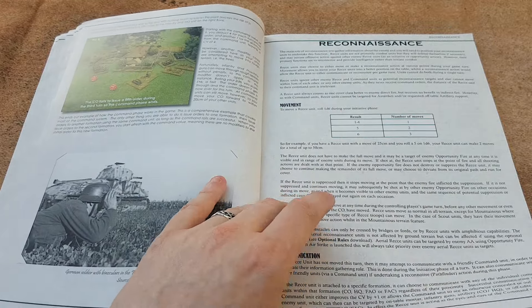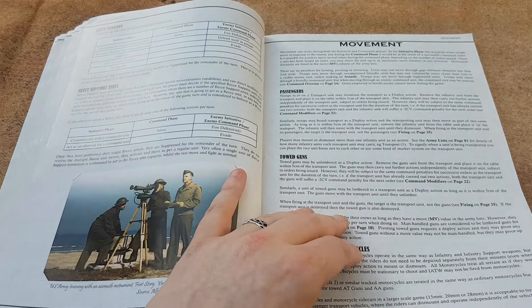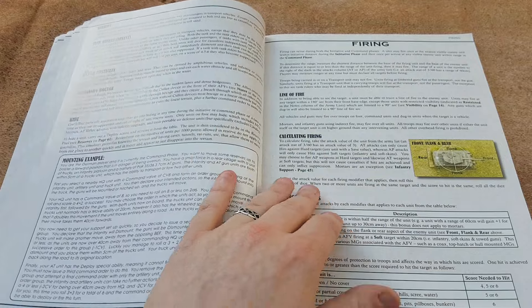I really like that as a way to have friction — you don't quite know what you're going to be able to do, how far you're going to push it. And sometimes those cheeky rolls on a five or less do come off. There are also rules for reconnaissance and communications, reconnoitering, and movement as you'd expect. And now firing.